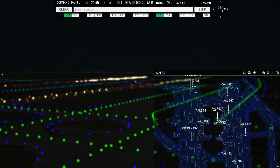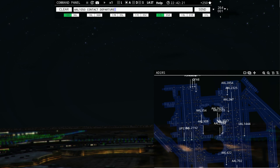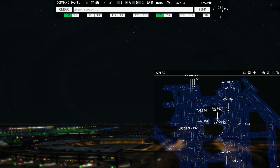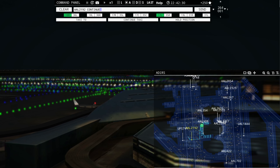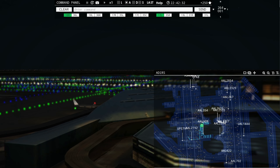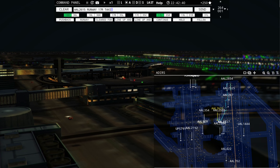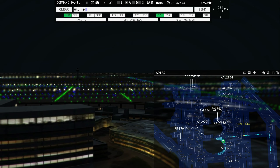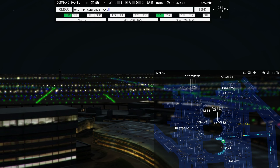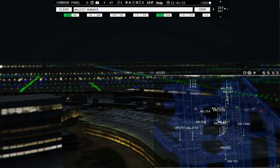Air Shuttle 5852, runway 18 left, line up and wait. American 2325, continue taxi, cross runway 17 right. American 702, continue taxi, cross runway 17 right. UPS 1349 with you, runway 18 right. American 909, pushback approved, expect runway 18 left. American 2727, pushback approved, expect runway 17 right.